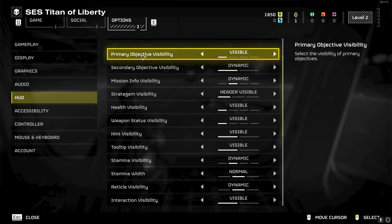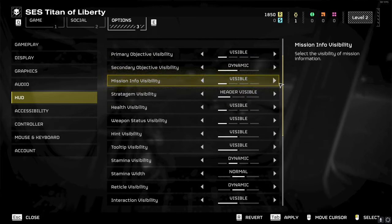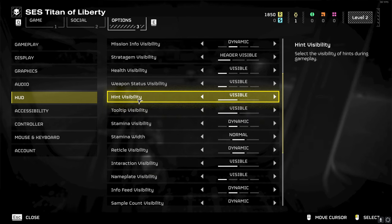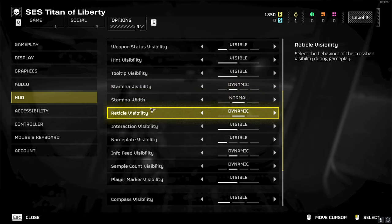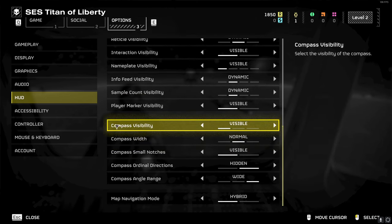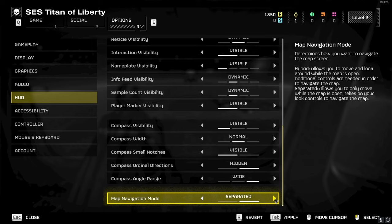I didn't really change much in the HUD. I have the primary objective on visible at all times — I always want stuff visible. Mission info visibility is dynamic. Strategy visibility you may want to turn to visible at all times, but dynamic is probably fine. Stratagem header should be visible, especially at the beginning. Health should definitely be visible. Hint visibility you could probably turn off eventually once you get used to the game. Stamina bar on normal, reticle visibility is dynamic — though you may want to set that to visible at all times. Nameplate visibility, info feed visibility, and sample count visibility are all dynamic, and player marking visibility is visible.